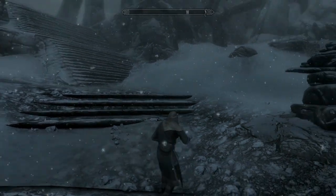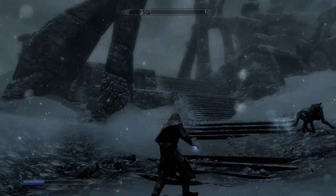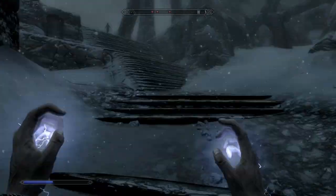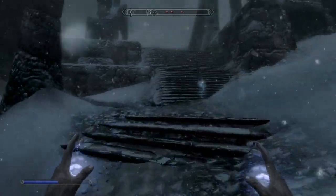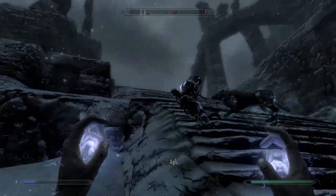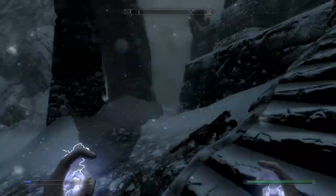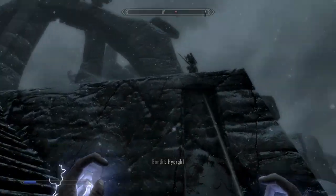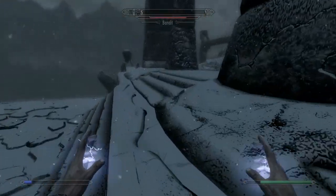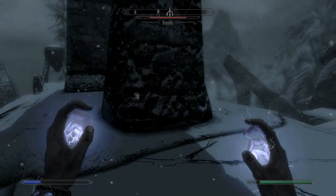I think we got three guys up here. We alerted one of them — let's see if we can draw him down here without alerting the others. Looks like they're searching for us but haven't found us yet. All right, that's one down. We need to get this two-hander out of the way. Another Destruction level up — let's go get this guy. We don't have much coin but we will gladly take yours.